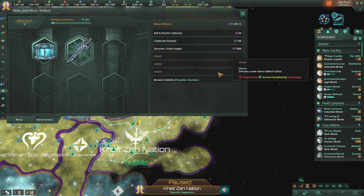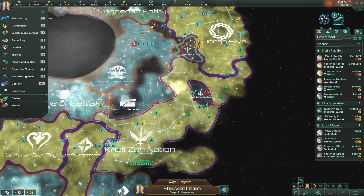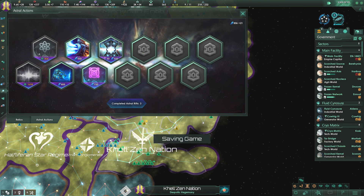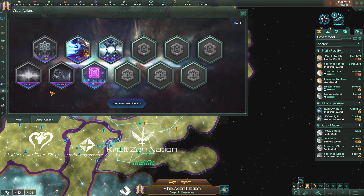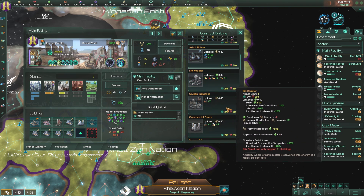Our relics are at 1K - we could discover an Elgate Insight, not a bad idea. We've basically taken the astral threads and are the Astral Siphon now. The worlds that have astral siphons on them - like this one, where we're going to put an astral siphon - we can now upgrade these astral siphons.